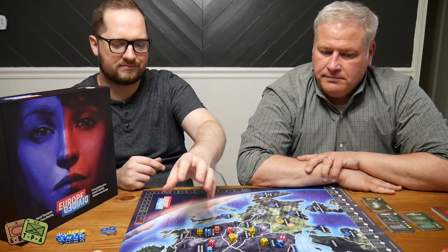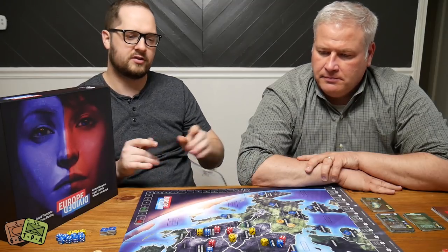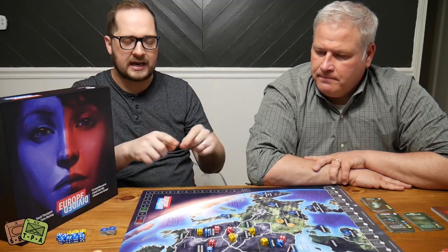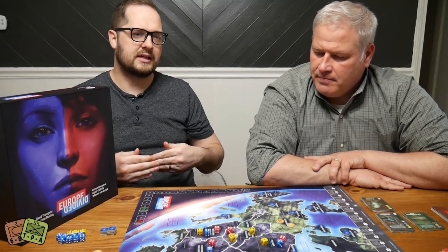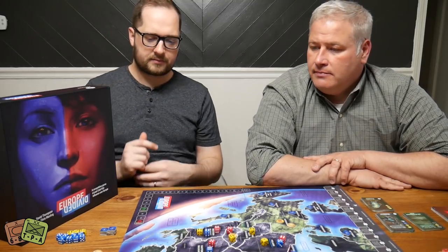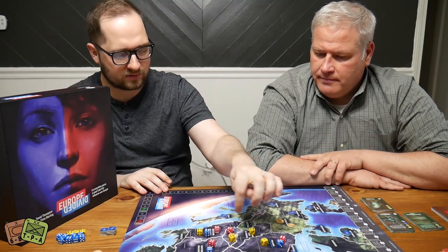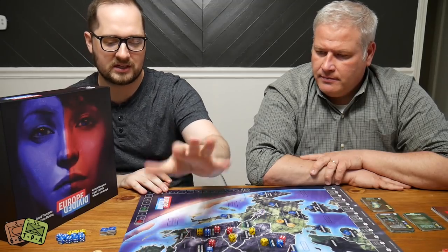Western Europe is the NATO player's home area, and the eastern portion of Russia is depicted in a few regions on the map as Russia's home base. The real conflict is over Eastern Europe and the Balkans — the former Soviet satellite states. That gray section in the middle is where you're placing influence dice and moving military units. It's a tight map; there are about 14 or 15 contested neutral areas.